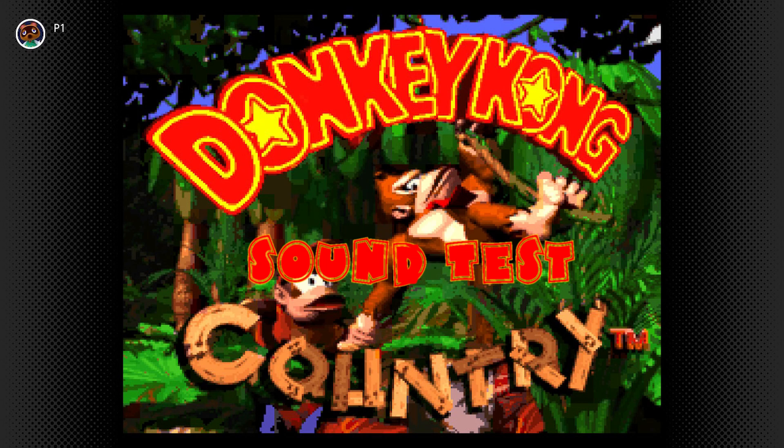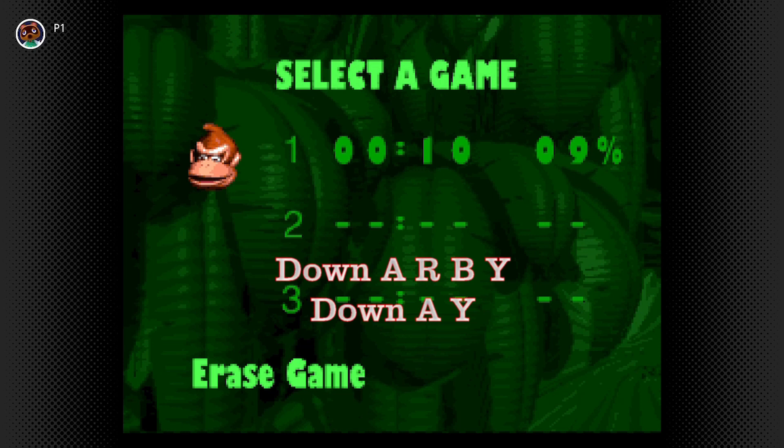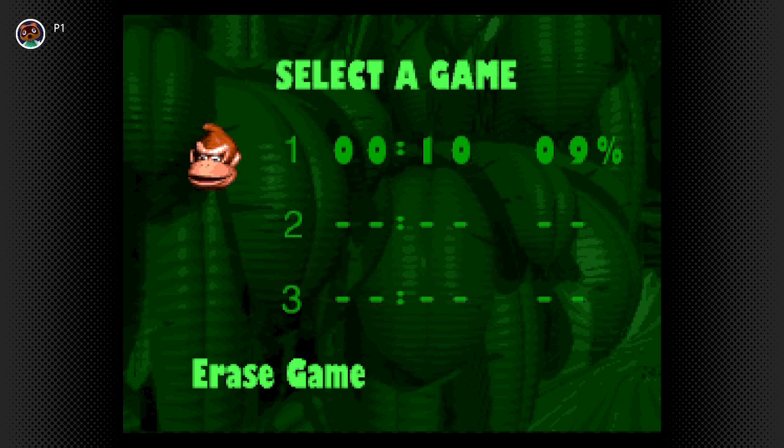Do you want to listen to DKC's beautiful soundtrack at any time? Highlight Erase Game again and press Down, A, R, B, Y, Down, A, Y. You can cycle through different tracks with the Select button.